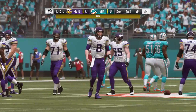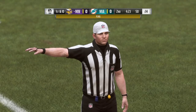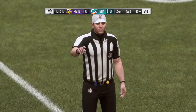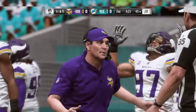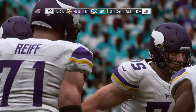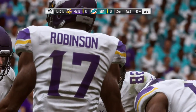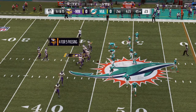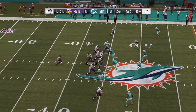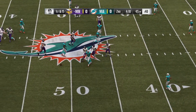Now we've got movement up front and I think this is going to be on Minnesota. That'll set them back five. Still first down — but the false start backs them up five more. First and fifteen. Throwing — it's Cousins. Looking middle and it's incomplete.